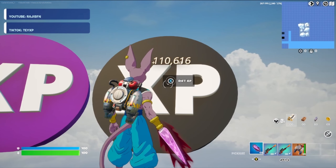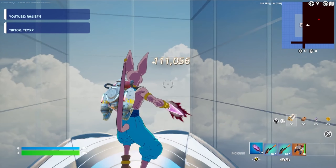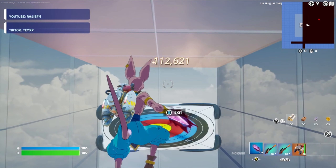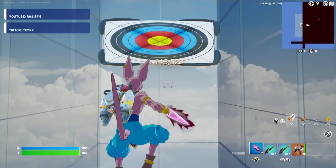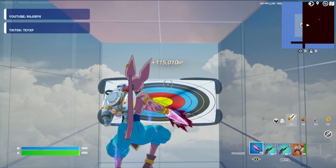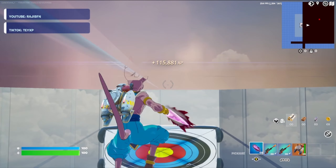Finally, we can hit the Rift XP button, and that'll bring us here to the bounce pads. As it is right now, I'm gaining about 500 XP per second. You can go ahead and stay here as long as you want and continue to collect as much AFK XP as you'd like.